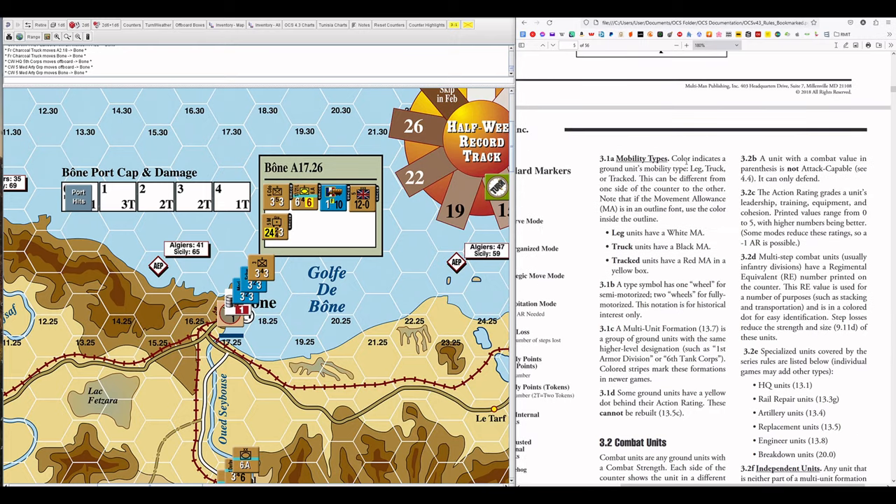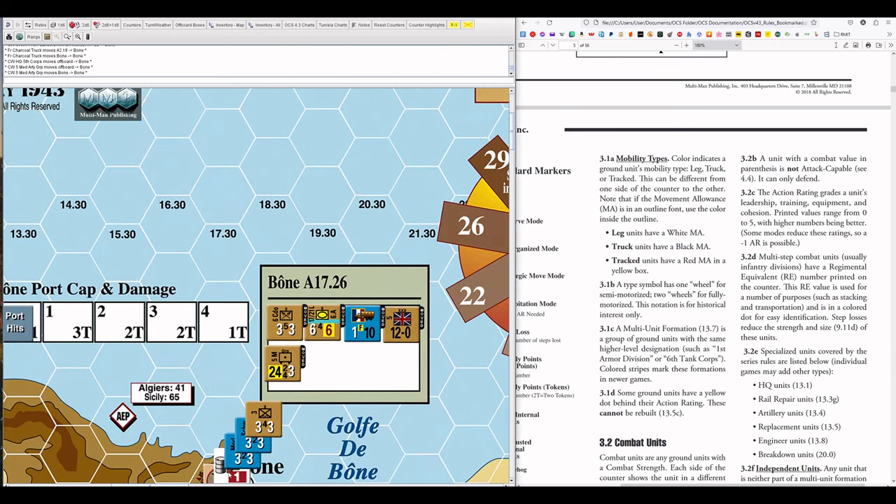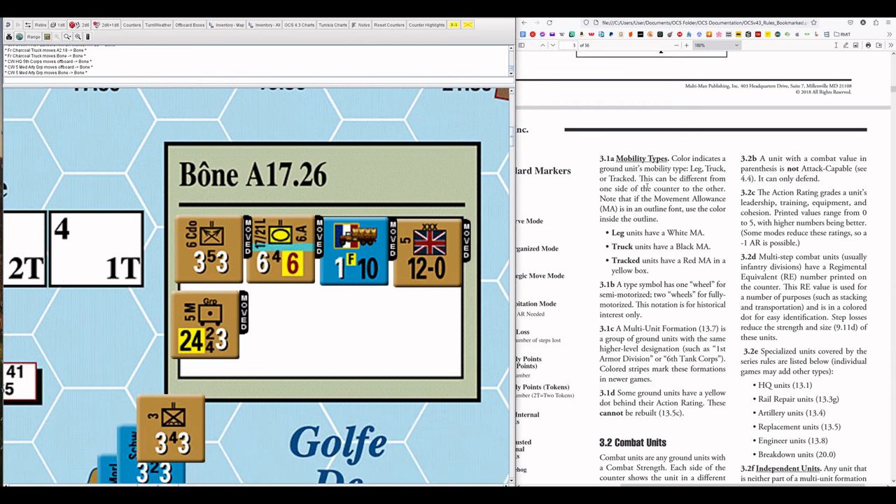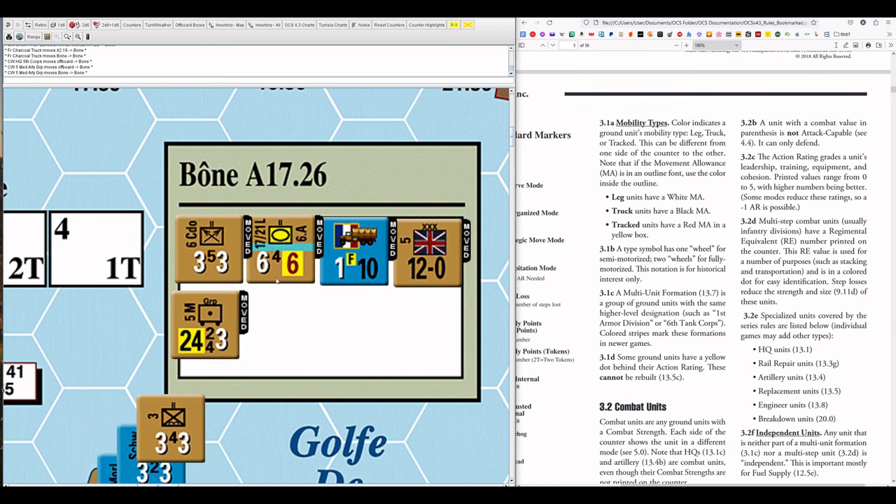Color indicates a ground unit's mobility type — leg, truck, or track. This can be different from one side of the counter to the other. Note that if the movement allowance is in an outline font, use the color inside the outline. Leg units have a white MA (movement allowance); truck units have a black MA; track units have a red MA in a yellow box.